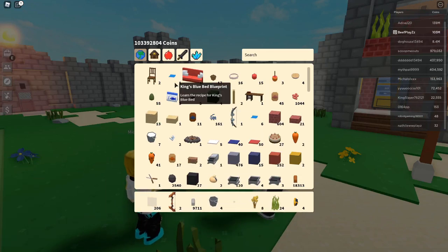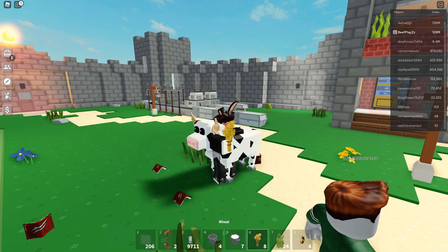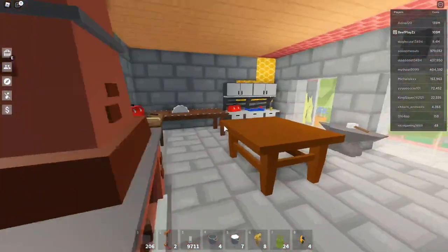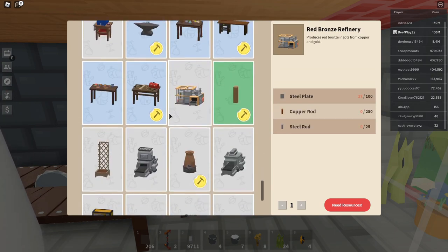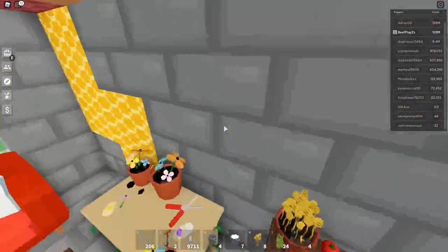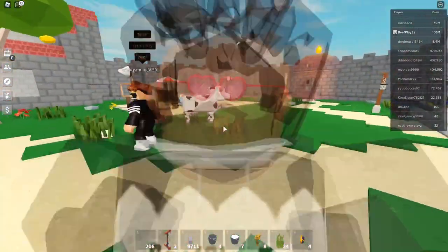You actually need to get 10 milk buckets to be able to progress through the challenges of this update. They've done it a little differently this time where you have to do particular things to unlock it. Looking at this, there is also an automatic milk machine. To get it, you have to level up and do the challenges at the red barn. We'll get into more detail on that in another video.